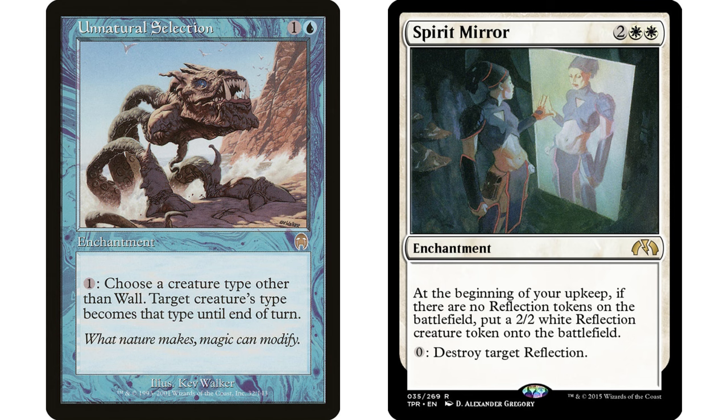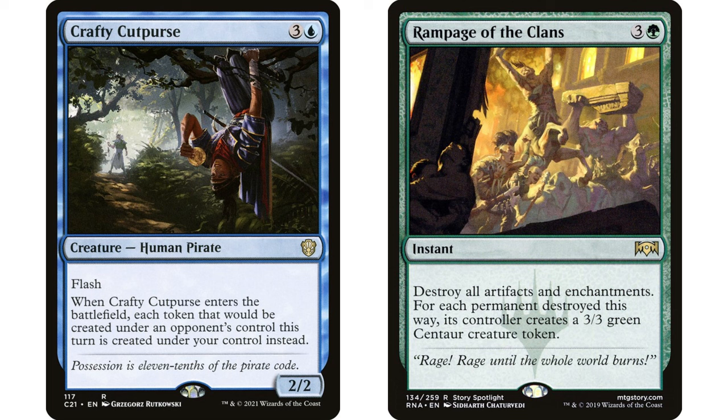Crafty Cutpurse and Rampage of the Clans is in one of my personal decks. Crafty Cutpurse — three and a blue, Human Pirate with flash — when it enters the battlefield, each token that would be created under an opponent's control this turn is created under your control instead. Rampage of the Clans is the big payoff: destroy all artifacts and enchantments; for each permanent destroyed, its controller creates a 3/3 green Centaur creature token. Eight mana total is a lot, but both have flash, so it's all at instant speed.